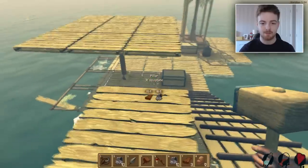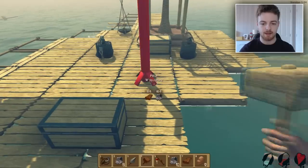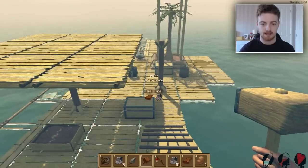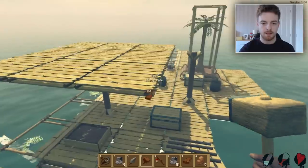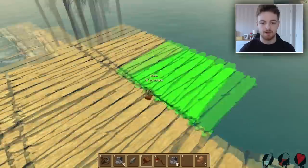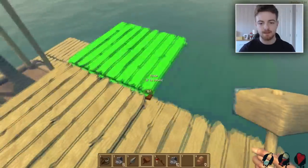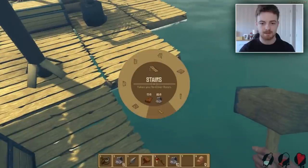Oh right! What if we place the pillar there? Okay, that looks okay. And then we can get the floor — there you go, and there you go. Okay, it's looking good, it's looking good. If we place that there and that there, can we also place a floor there, or is that something else?